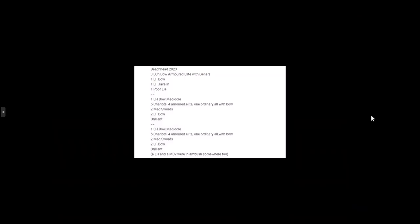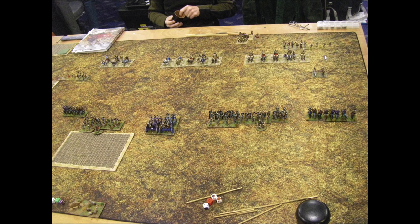Looking at the list: light chariot bow armored elite with general - basically heavy cavalry elite with bow, almost a Sassanid army with wheels. A couple of light foot to go with it, five more chariots, all with bow and only one ordinary so they're all very good. Two medium sword units lurking in the background as filler. There's also a light horse and a cavalryman in ambush. It's a big, pretty mobile army - can I get the jump on it?